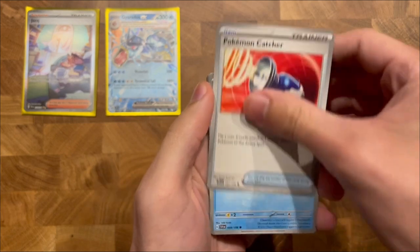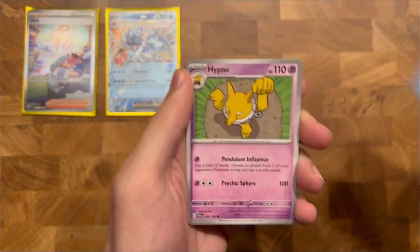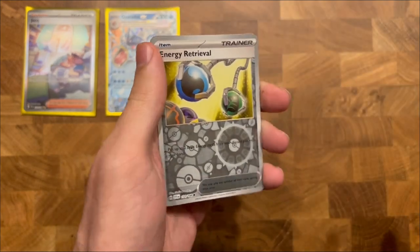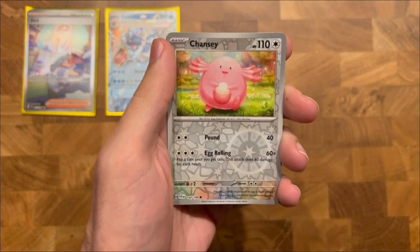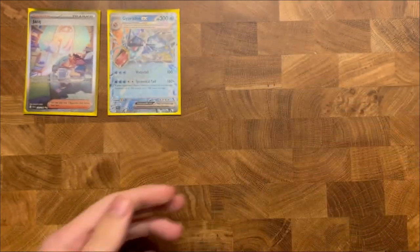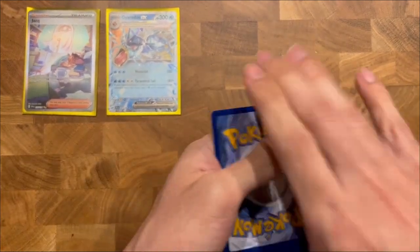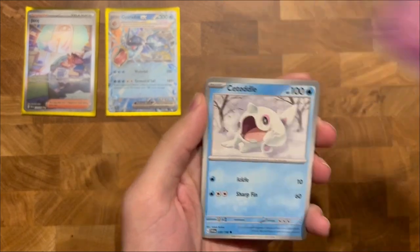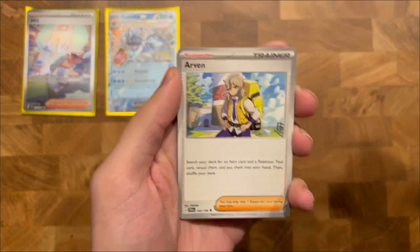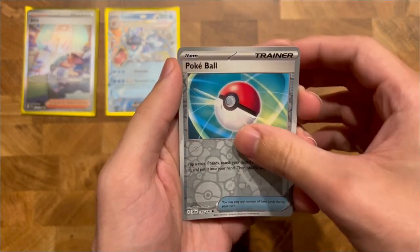Dahlav again, Pokemon Fetcher, Launcher, Dahlav again, Quaxley, Hypno, Barboach, Beach Court, Energy Retrieval Reverse Holo — I don't have that one yet I don't think — Chansey, and the Houndstone Holo. A lot of these cards we've seen already. Gacturn — I think that's a new one — KD Reverse Holo, Pokeball Reverse Holo, and the Red Room.